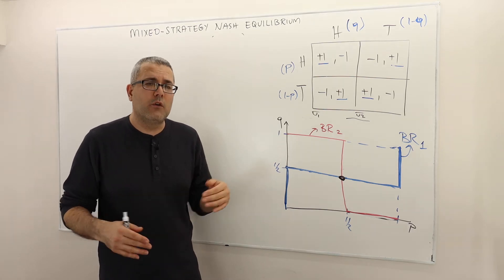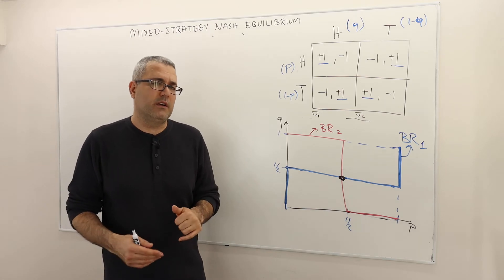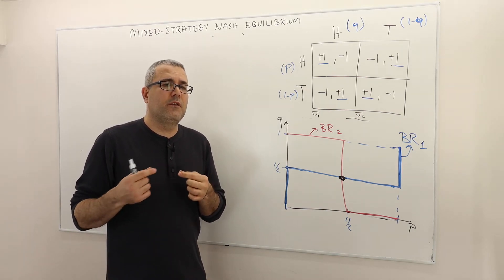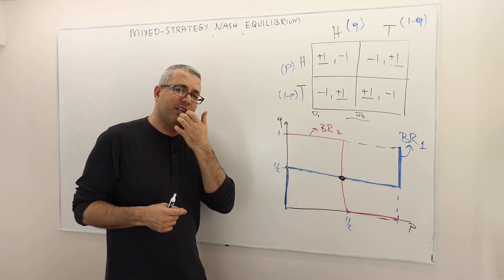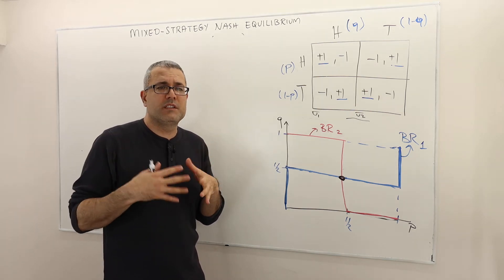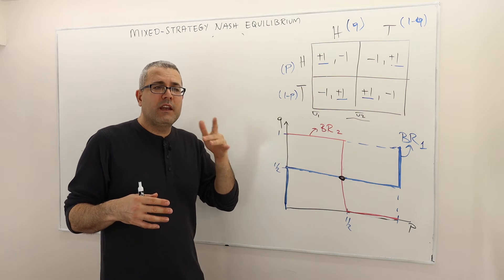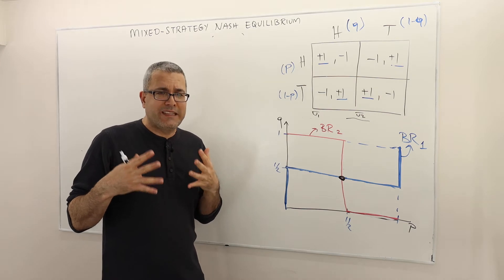Our analysis is over, but I just wanted to make clear that we fully understand what's going on here. The point of intersection where the best response functions of all the players intersect gives us the Nash equilibrium, and that's the only Nash equilibrium. If the best response functions or correspondence never intersect, that means there's no Nash equilibrium. Or if they do not intersect at some point, that means that point cannot be a Nash equilibrium.